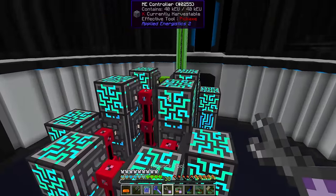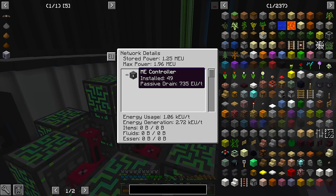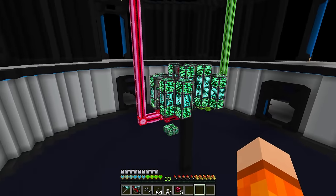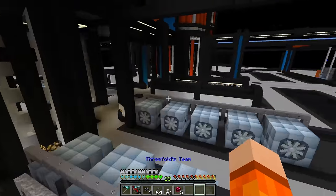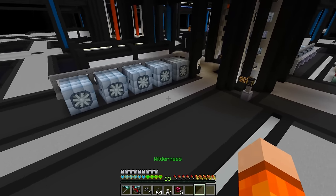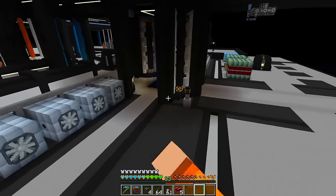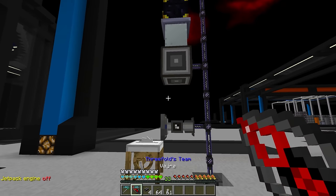Let's check how much power we're consuming right now. Just with the ME controllers - oh my goodness, 735 EU a tick. Over 1,000 EU a tick just for this and we don't even have anything connected to our network yet. Maybe we built too big to begin with. Our total power generation last episode was 119,000 EU a tick, so we should be okay, but it's something we have to be constantly aware of.